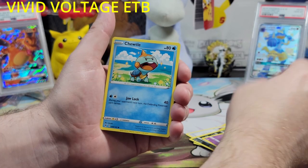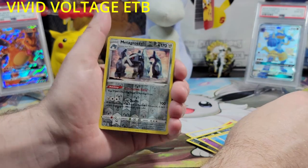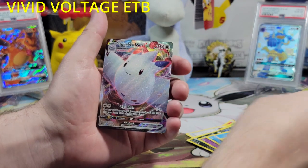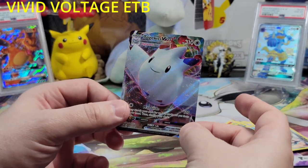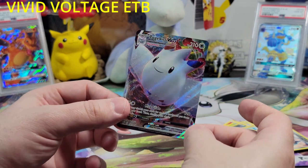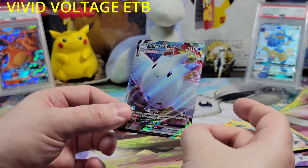Number 5. Choodle, a reverse holo Metagross, and something here — a Togakiss VMAX. This is a nice card, very nice. I also love Togakiss. This is VMAX. This is the best card so far by far. Let's wrap this bad boy up.